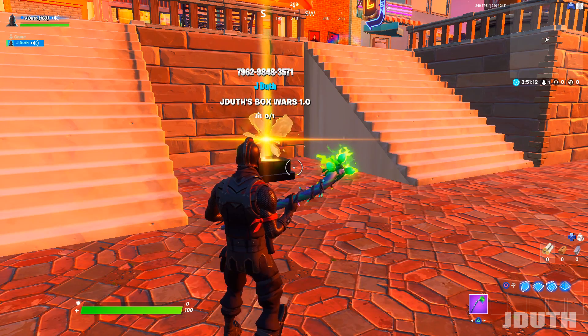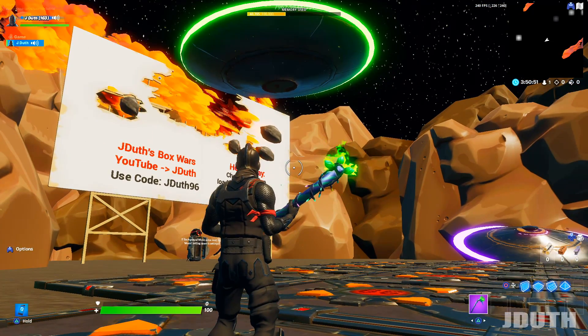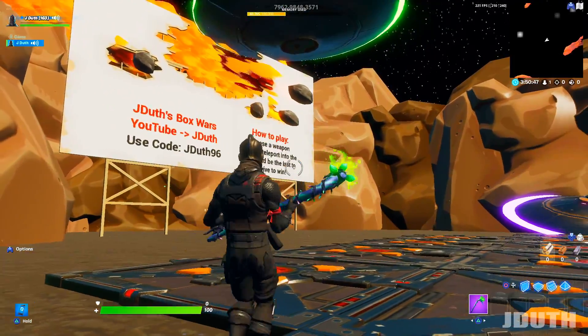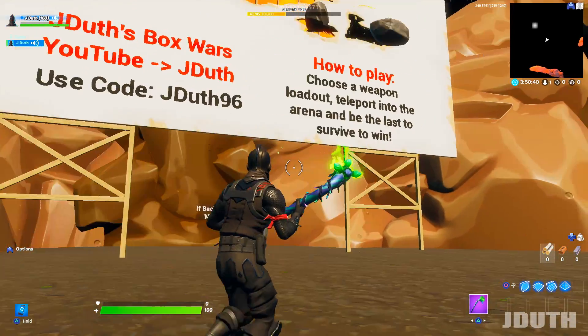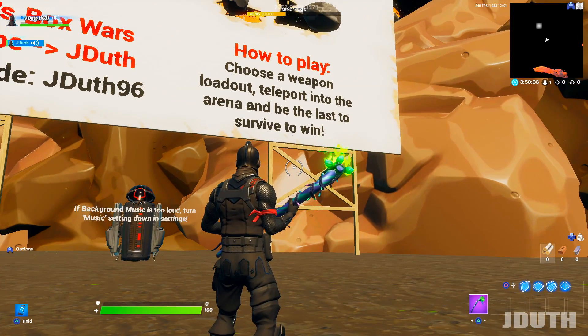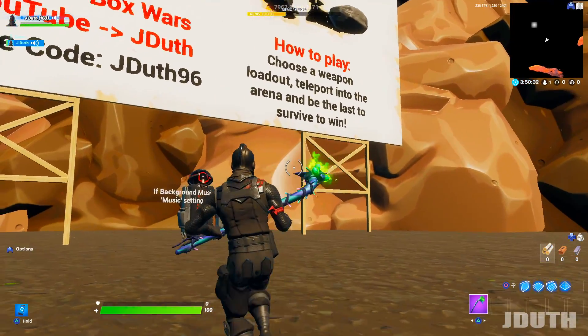Hopping into the map, we've got this little starting room with a cool space and UFO type theme. There's JDuth's Box Wars with my creator code, which you can use in the item shop. The map is really simple — you choose a weapon loadout, teleport into the arena, and the last one standing wins.